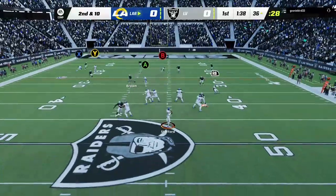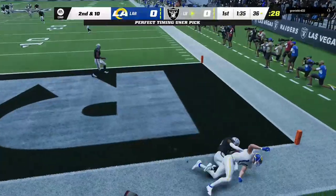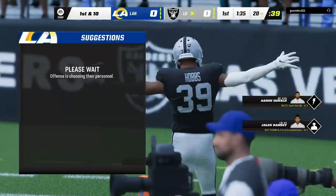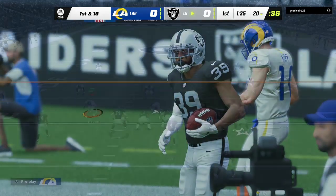On second and ten, Stafford going up top for Kopp. And this is going to be intercepted — picked off by Nate Hobbs. The Raiders are going to take possession of the football as they force the turnover on the opening drive.